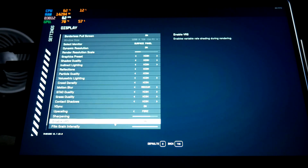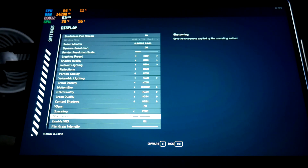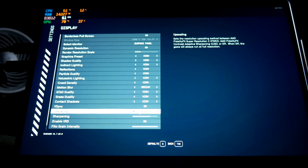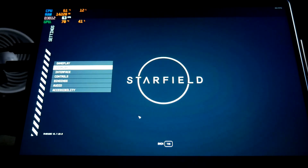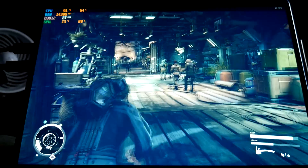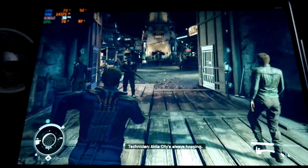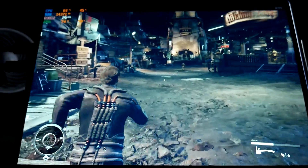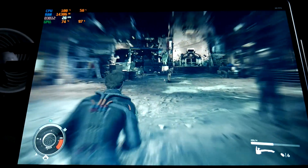I am using FSR 2, sharpening at 70. I definitely didn't want CAS. We're at borderless full screen, 30 FPS, and we're at 2880 by 1920 resolution.